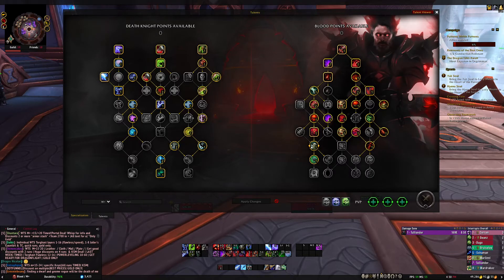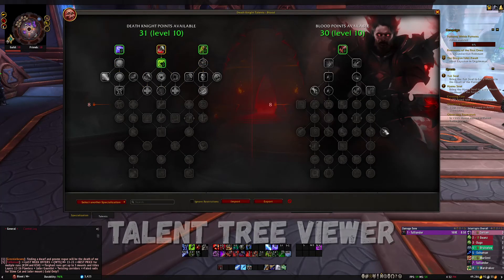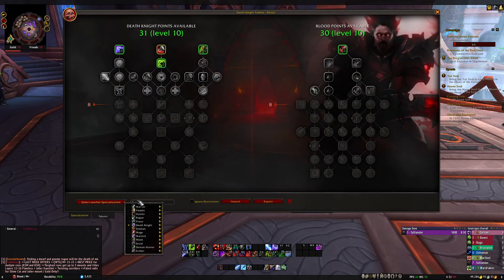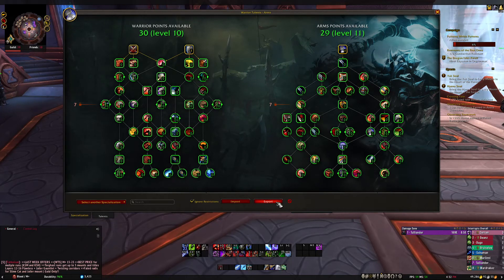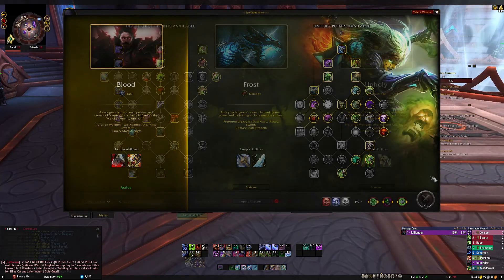The second add-on is Talent Tree Viewer. It lets you look at every class and spec talent tree in the game even if you're not playing them, and you can share builds with others using it. I'll post links to both add-ons on CurseForge in the description. With Talent Tree Viewer you can select any specialization — like Arms Warrior — build out a tree, remove restrictions, import or export builds. If you're a content creator, it's a fantastic tool. You can search any class, like Frost Mage, and see all their talents.